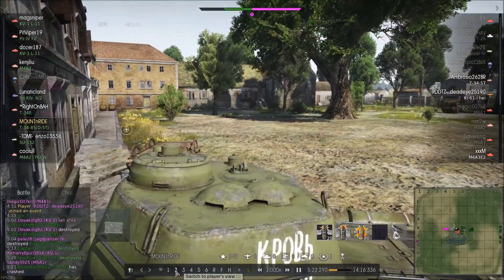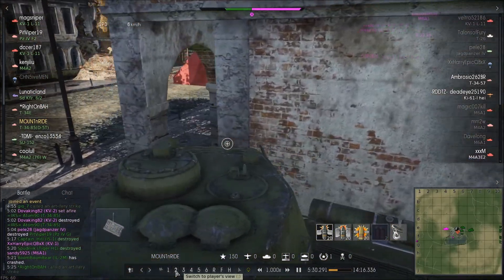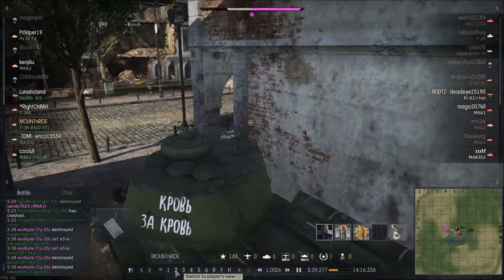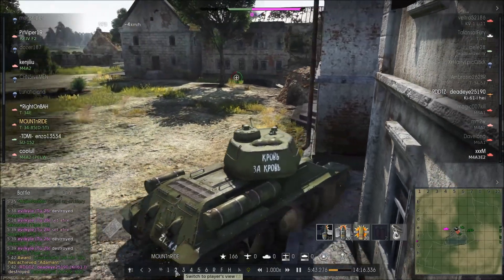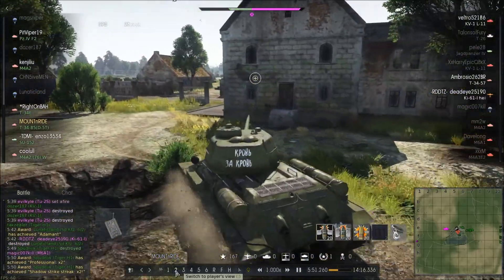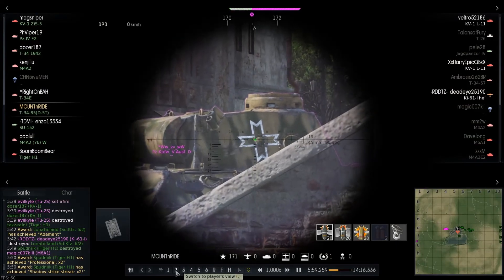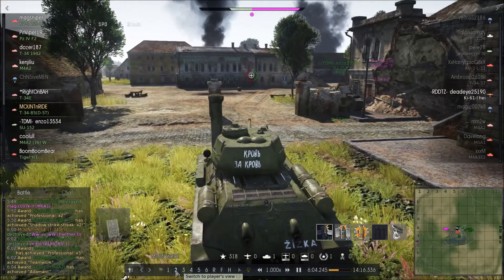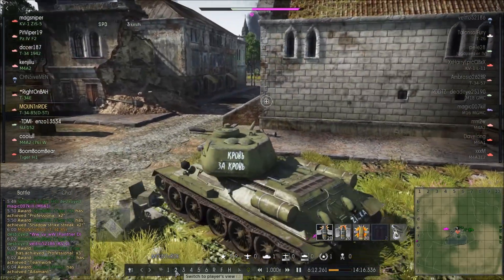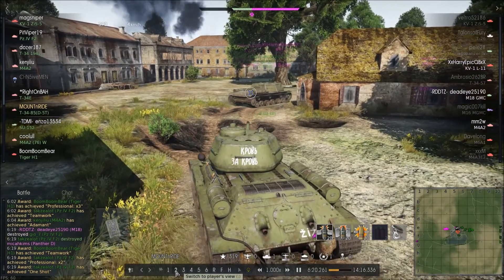Right about now I noticed on the minimap there was a heavy over to my right. But I didn't see it. Started to pull out and saw all them tracers going by. Let's get a pop on this asshole — should've gone a little more to the right. Shook him up but didn't really damage him. Let's go help out the TD over here. Come around the corner, put on the brakes just at the right time — right in the spot. One dead Panther. About this time, TDMI — Enzo — gave me a thank you, and I gave him a you're welcome back.